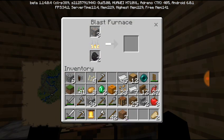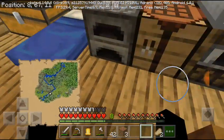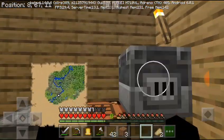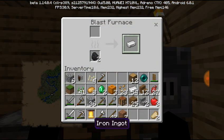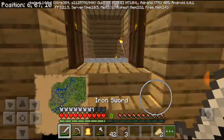I really like this blast furnace — it is so useful. I also did some researching: it uses the same amount of coal as a normal furnace but it just does it faster. So in a normal furnace I'd still get 7 per coal, but in the blast furnace the coal is used up faster. But it also gets me iron faster.